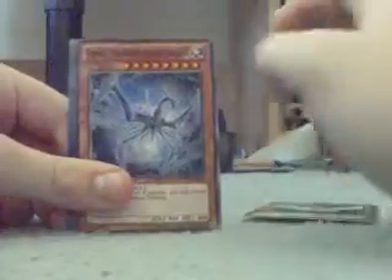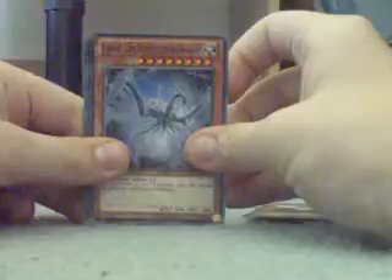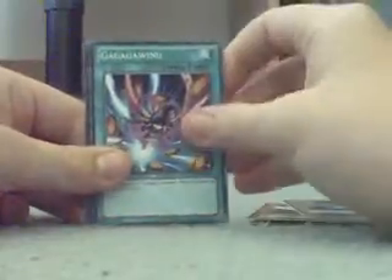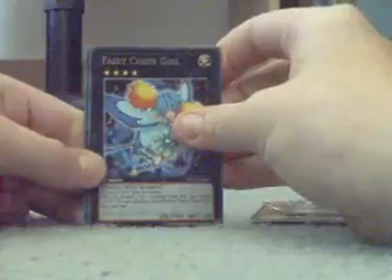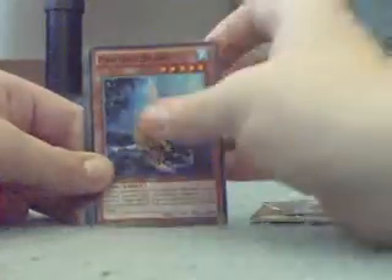Pack number one. They don't make these packs like they used to. Little Fairy, Parsec the Interstellar Dragon, Gagaga Wind, Aerial Recharge, a rare Fairy Cheer Girl, Panther Shark, Balan Boxer Sparrow, Mind Drain, and Xyz Block.